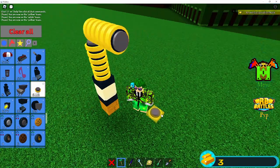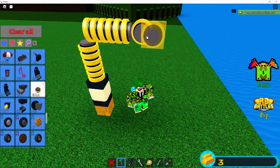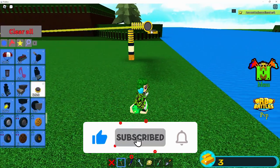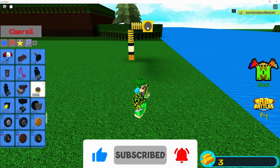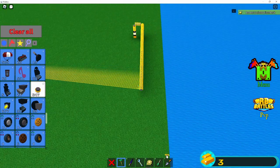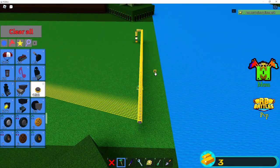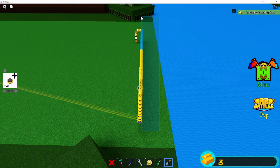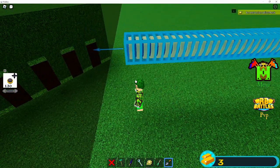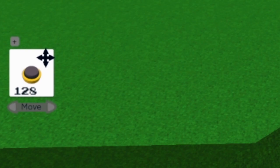Place one facing the waterfall, then place 128 pistons in front of it. You can also remove the first one if you don't have enough distance. The easiest way is to just spam them all and use the building tool to see how many you placed. I placed 65, so let me select it all — that's 130. We have to remove two more, so it should be 128.